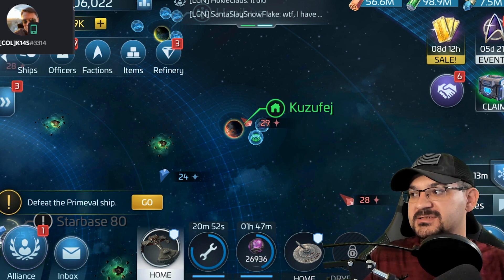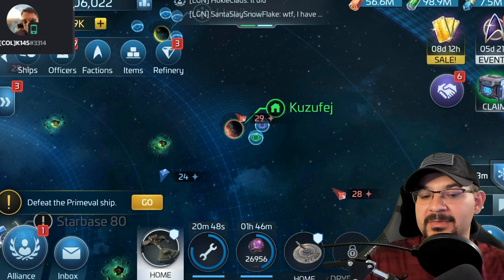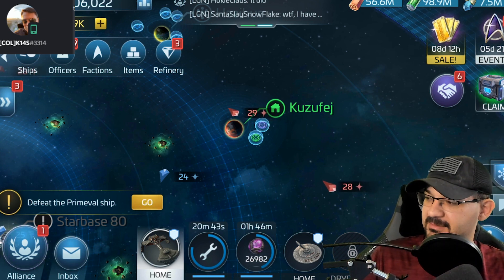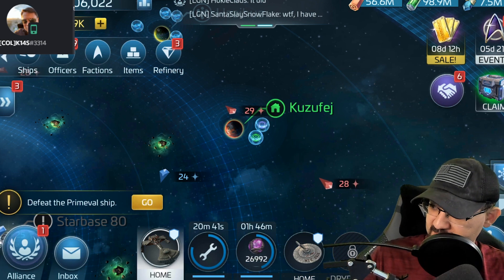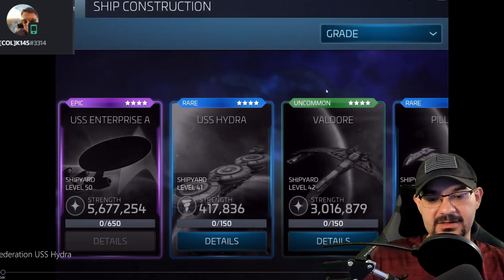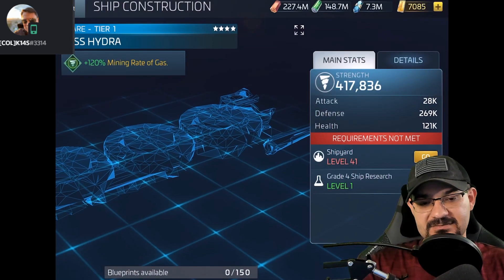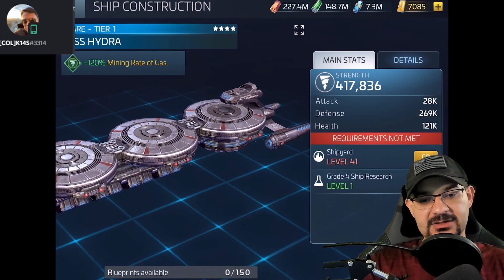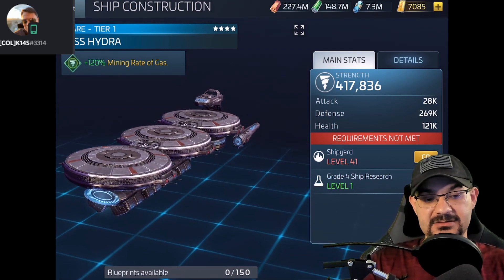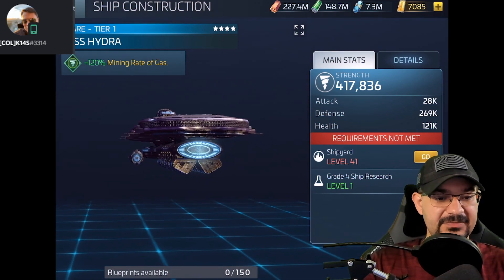I'll show the video of each miner individually and then cover their information. I know people want to see them — I think they're cool personally. A lot of us may not be able to reach them for a while, but at least we can see what they look like. Let me swap to my main screen. We'll go with the Hydra first, so we will cover the Hydra. The Hydra is a monster of a ship — I heard it is the size of three Bortices, it is just ungodly huge.